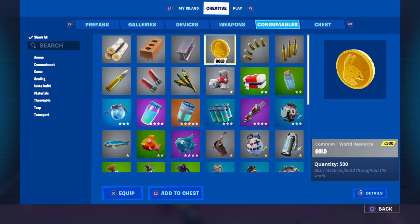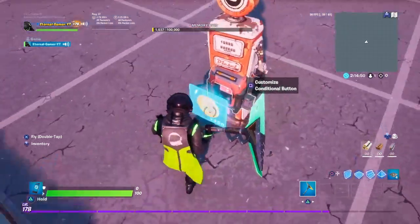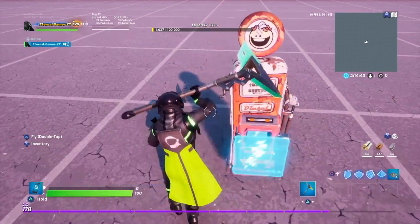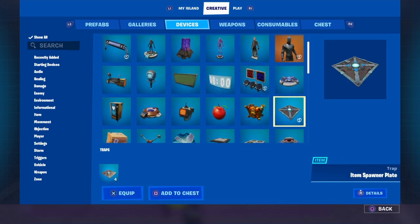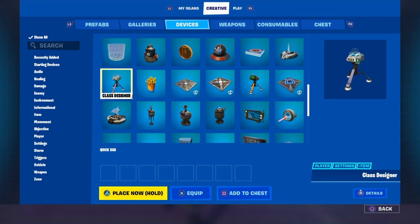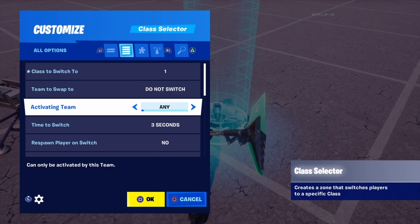Next thing you'll need to do is set up whatever the price currency is going to be. Drop however many coins you want — it doesn't really matter because you already set the price and it won't count that amount of coins you put. Anyway, go to your inventory, go to devices, and get the class selector and the class designer. Once you get these two items, go to your settings. If you're making multiple perks, each perk has to be a separate class, so put class switch to channel one.